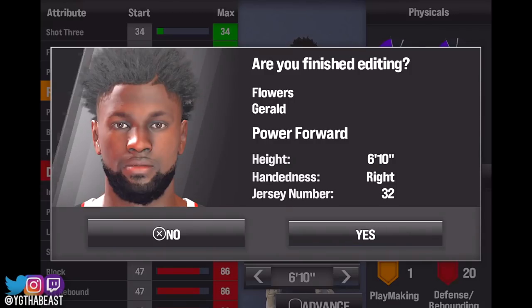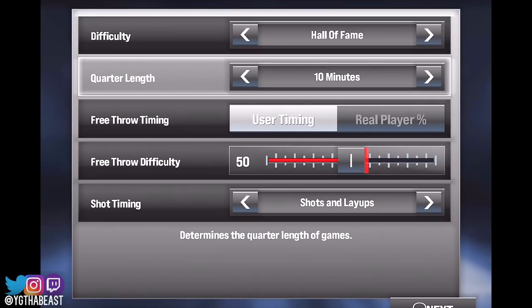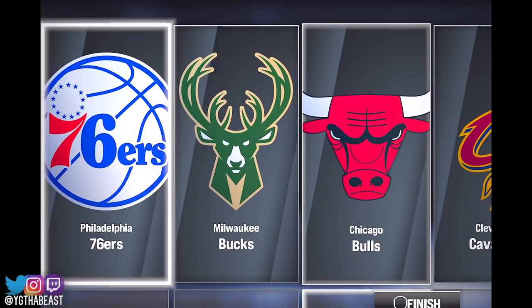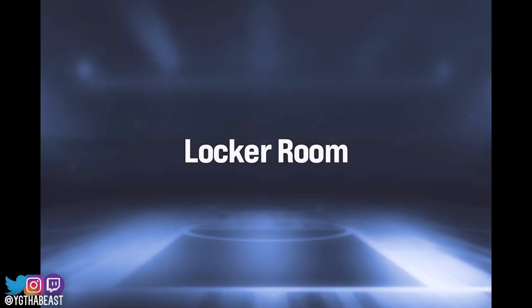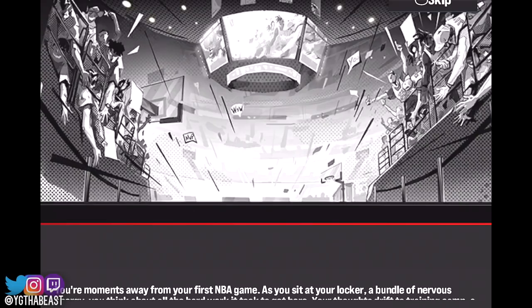6'10 power forward, jersey number 32. We ain't even get to do our weight, wingspan, none of that. All we got? We gotta put it on Hall of Fame free throw user timing. Wait a minute — we don't get to do a draft or nothing? We just go straight to the team? Okay, we're in the locker room with it.